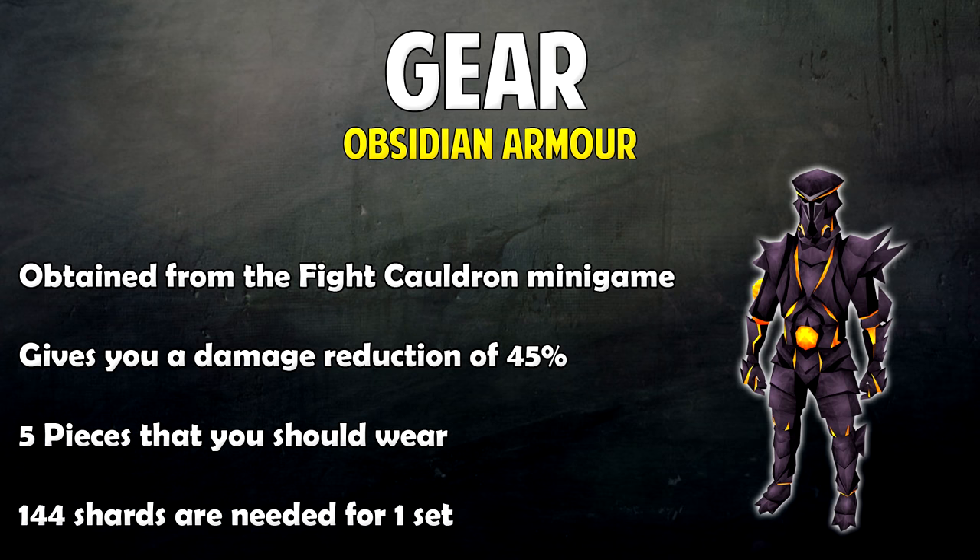If you are a low level I would highly recommend getting this obsidian armor as it will help you greatly. You should have no trouble in the Fight Kiln if you have it, and even if you're a high level I'd recommend it too. There are a couple of requirements: you need to complete the Brink of Extinction quest to play the Fight Cauldron minigame, and then you'll need 85 Smithing to put all the armor together.